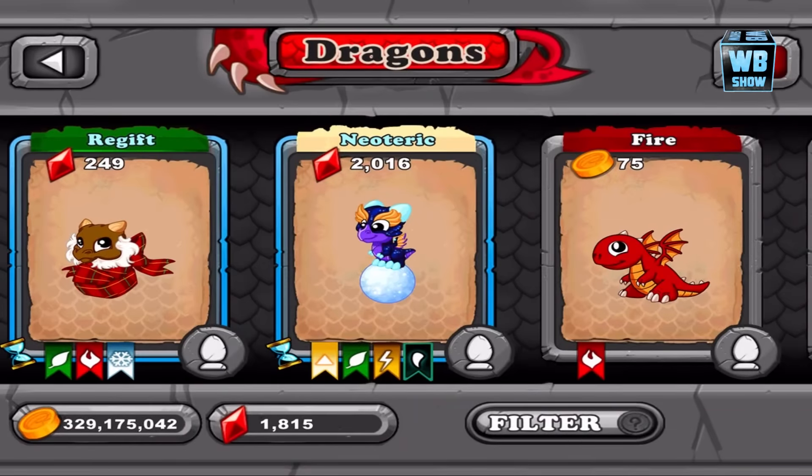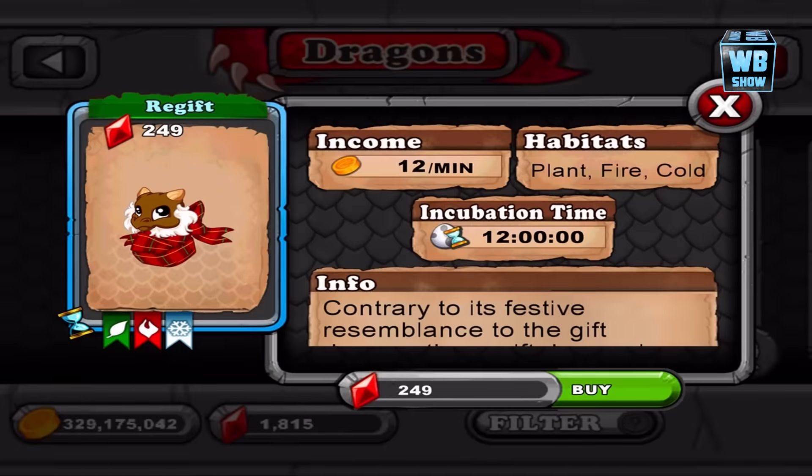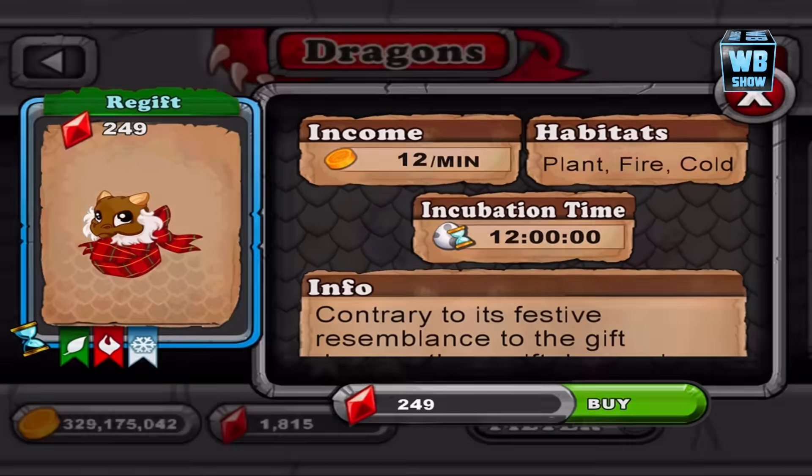If you're wondering, it looks like the Santa dragon — I think it was the gift dragon or whatever. They just changed the color, that's what I think. One of the years they released a dragon that looks very similar. Element of plant, fire, and cold, 12 hours. Let's try this out.